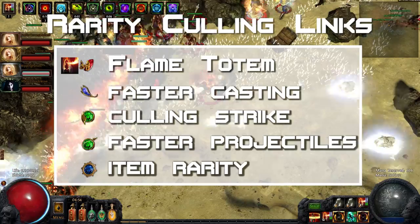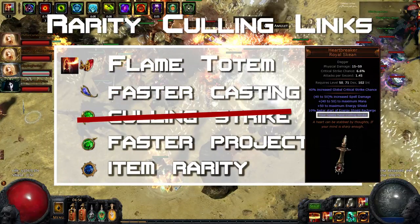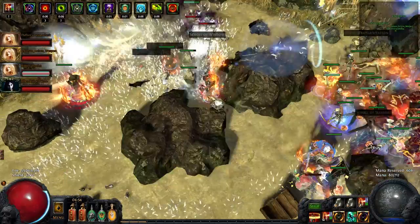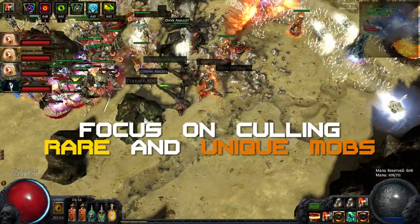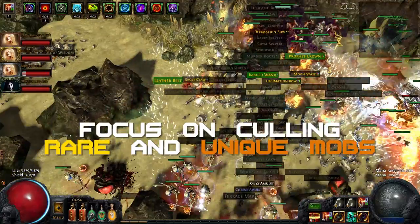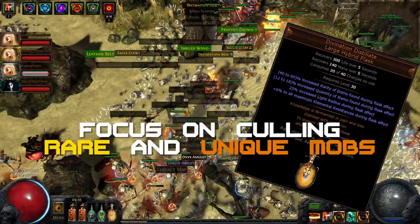Also, don't forget to link the Item Rarity gem. If you do not have a 5-link yet, you can use a Heartseeker to save a link, or free up a link for Blood Magic to run an additional aura. You will not get to cull every monster as your party will probably clear way too fast for that. Just try to get the killing blow on every rare monster, and even more importantly on every unique monster you can find. Make sure your Divination Distillate is up when you kill the enemy, as the bonus it provides is huge.